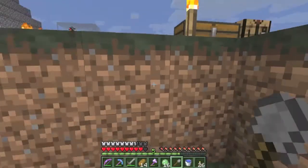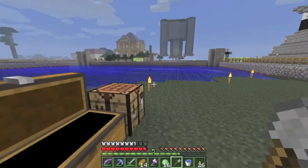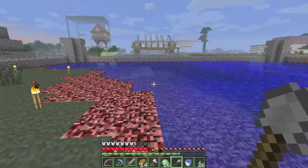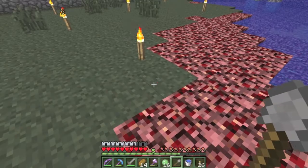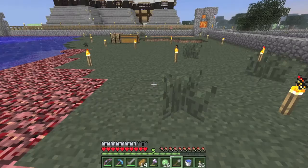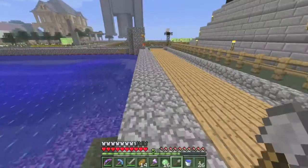I want dark blocks — obsidian and gravel. Although gravel is lighter in a normal texture pack, it's a nice enough gray that it won't clash. I want to replace all this grass here with gravel to get rid of this pretty ugly green that does not suit the project well at all.